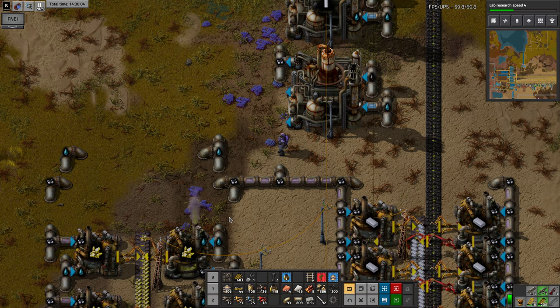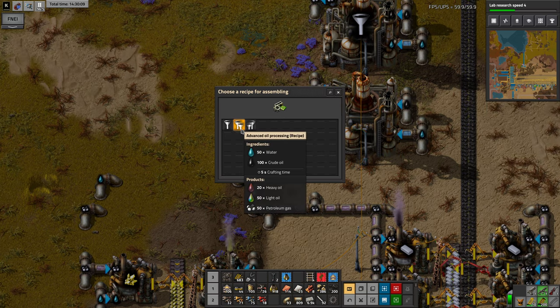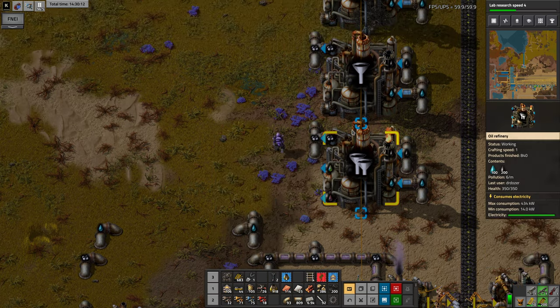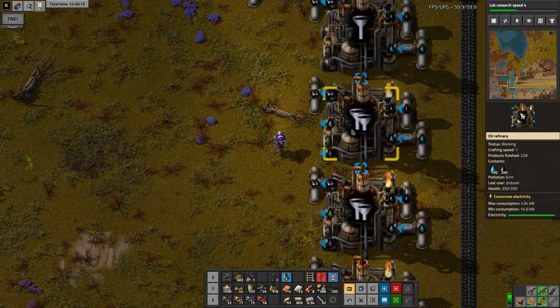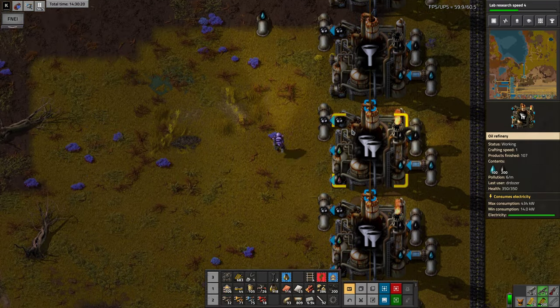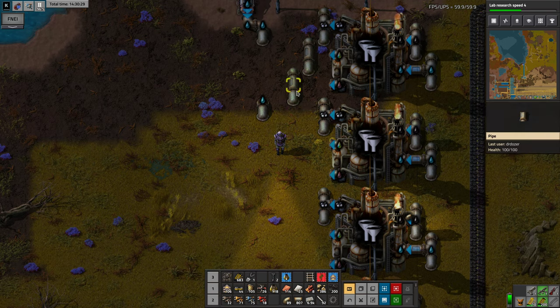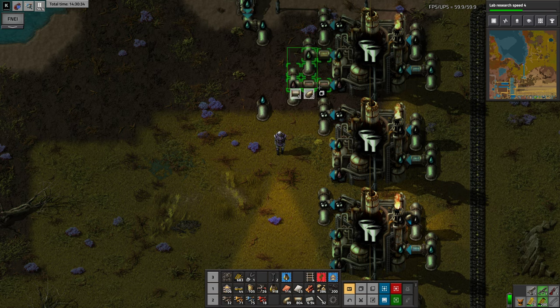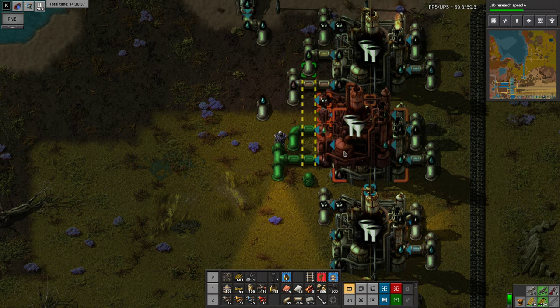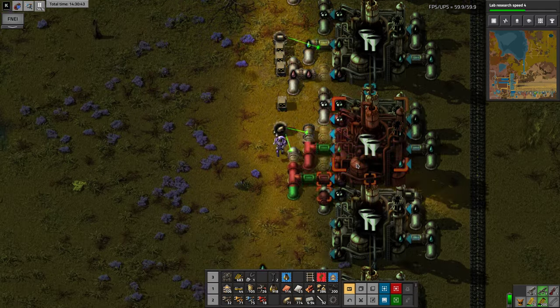Hello and welcome back to Crastorio. Today we are going to be upgrading to advanced oil processing. The idea is this will give us the extra materials we need, particularly to make lubricant for robots. This should be a fairly straightforward change.